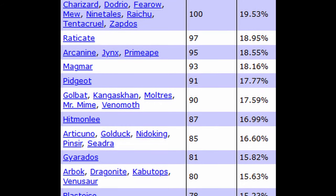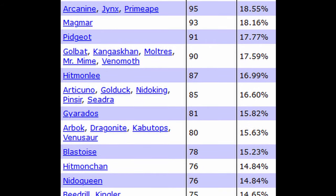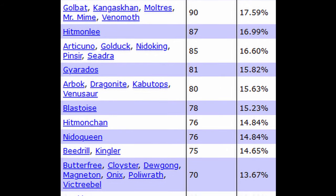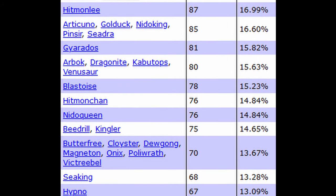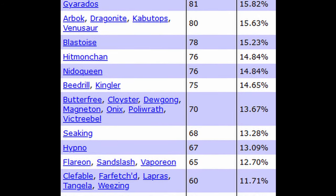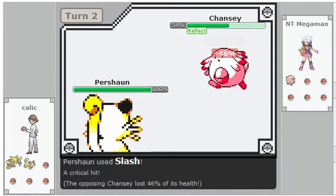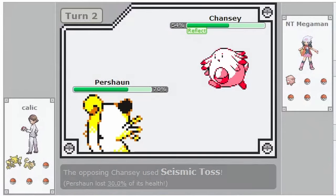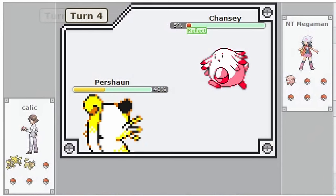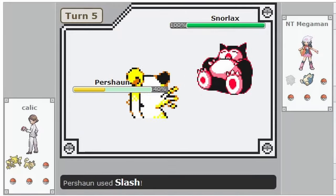Critical attacks are very frequent in Gen 1, and moves with high crit rate used by fast Pokémon will basically always crit — like Slash from Persian. The calculation is slightly different between Stadium and Link battles: in Stadium, slower Pokémon have a slightly higher crit rate and faster ones a slightly lower one. Importantly, critical hits are not affected by damage modifiers like Light Screen or Reflect, and don't calculate with stat changes from either side. Critical hits only calculate with the original stats from both sides.